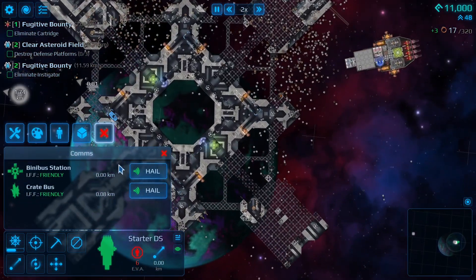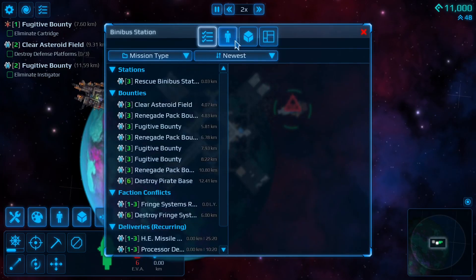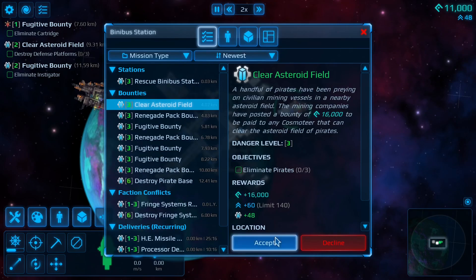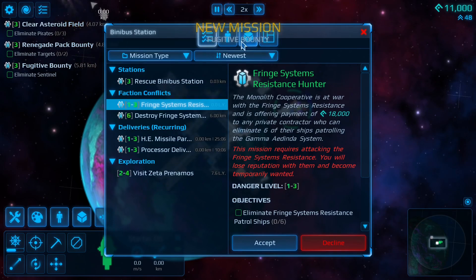This station is a rescued station — it's like a regular station. At stations, also accept all these missions just like we did earlier. They'll help you fill out your stuff.